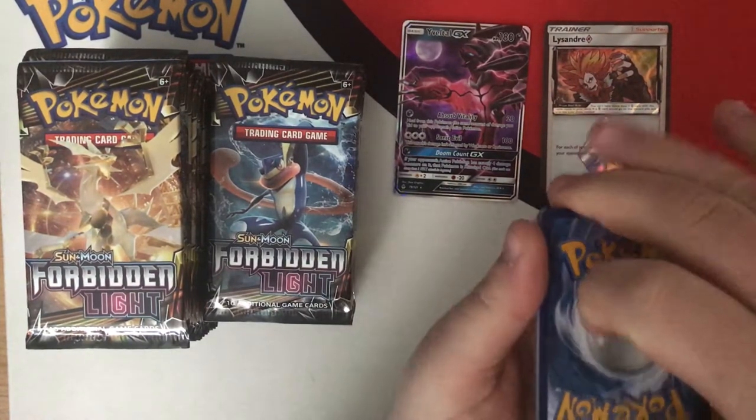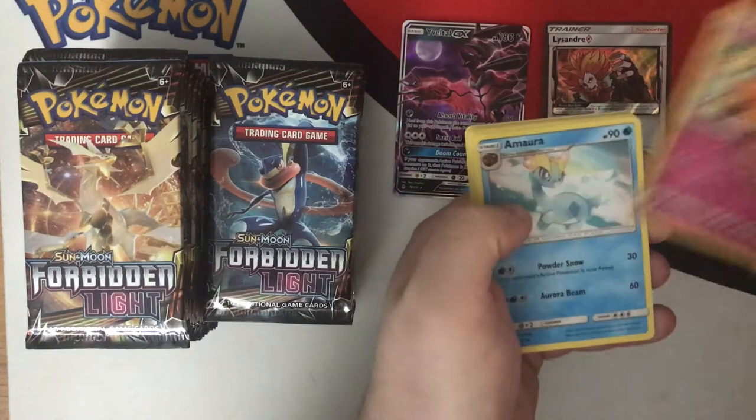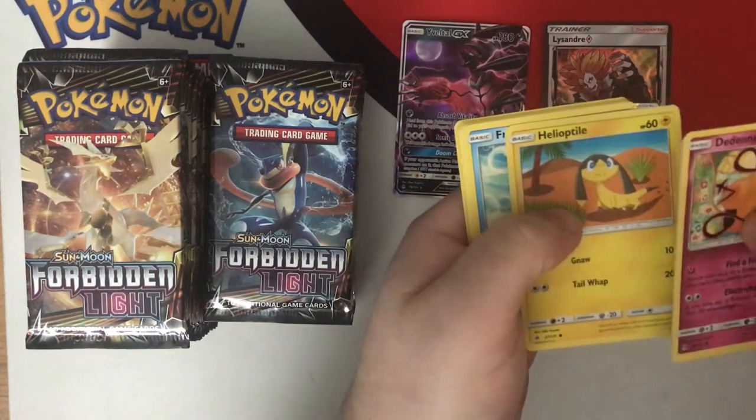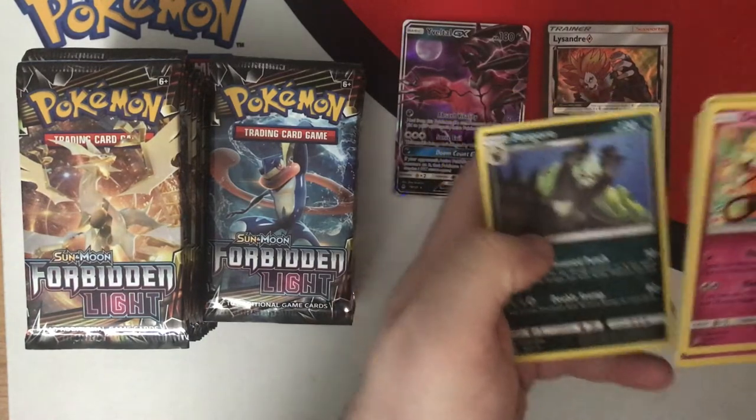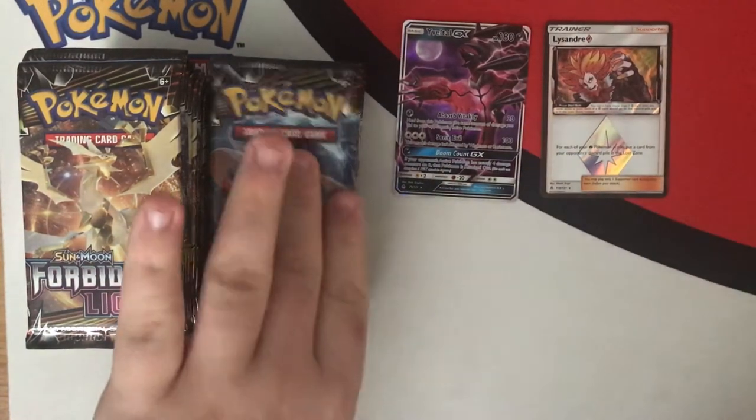Pack seven — Basic Energy and here we go. Dedenne — I'm a big fan of Dedenne, I used him in my pre-release. And Pangoro. Unfortunately nothing too awesome in there.